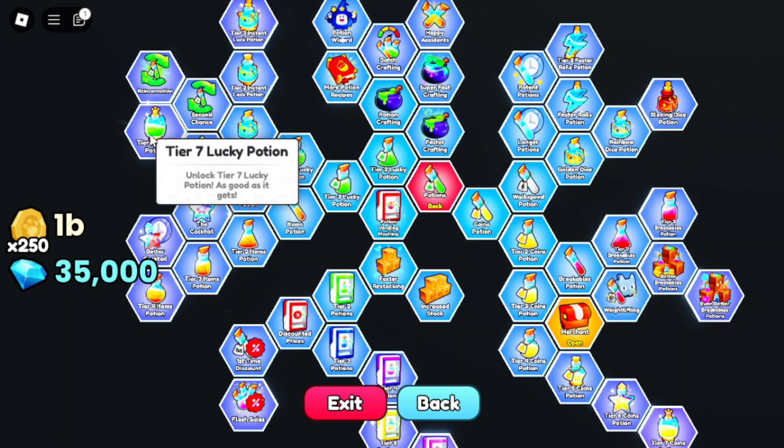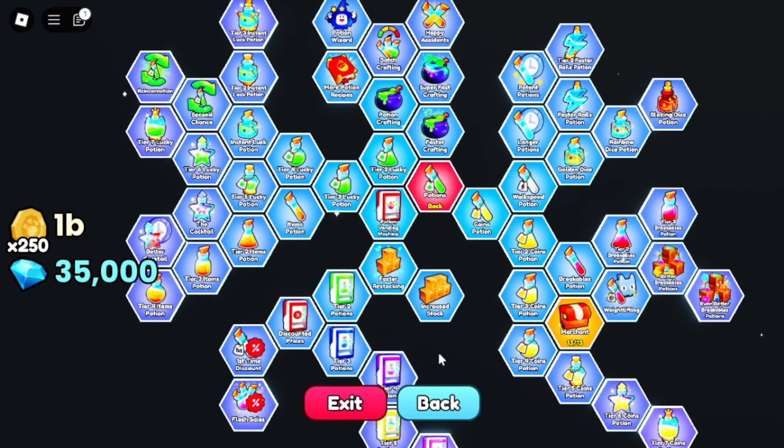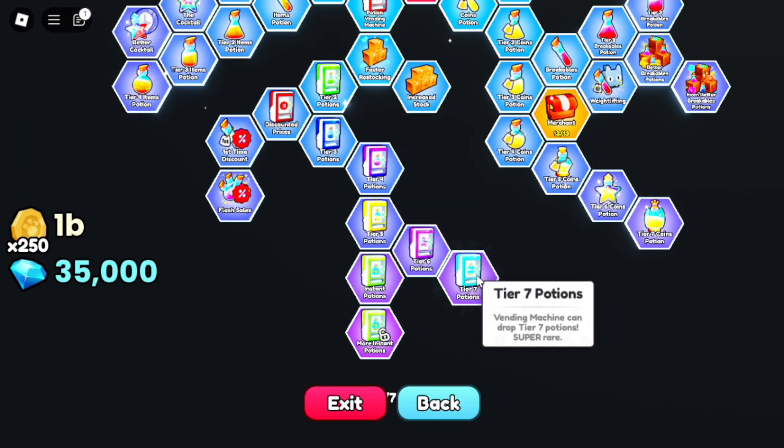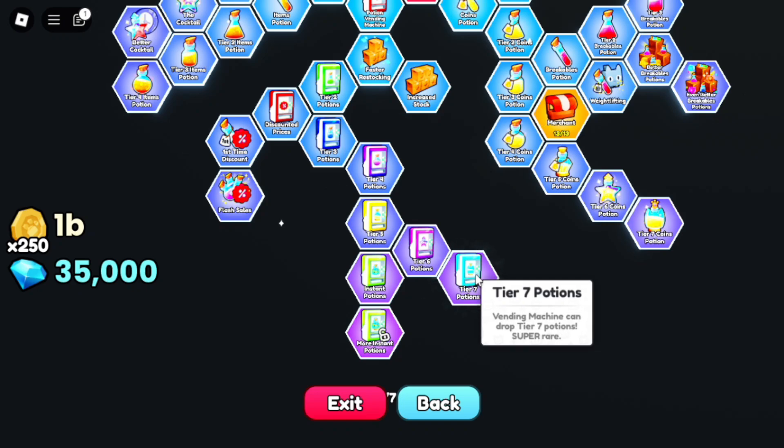The next upgrade we need to get is unlocking the Tier 7 Potions in the Vending Machine. Buying random potions in the Vending Machine will give you a chance to get any Tier 7 Potion. This will really help you a lot because Tier 7 Potions are super rare.